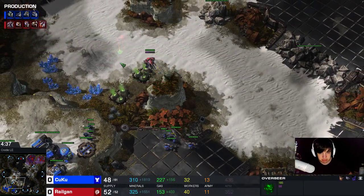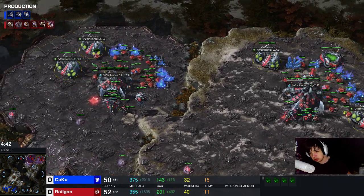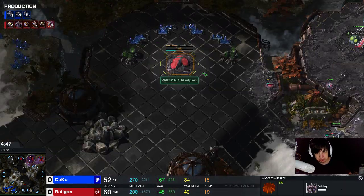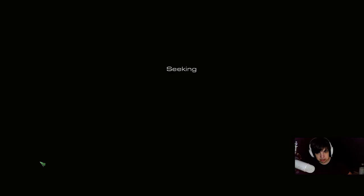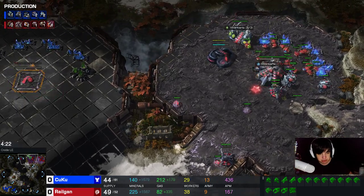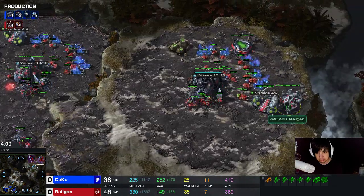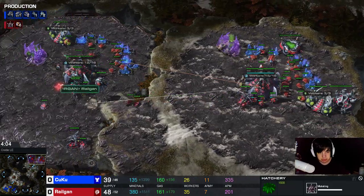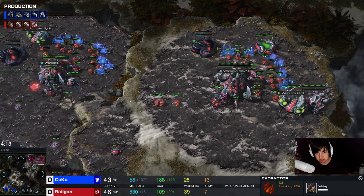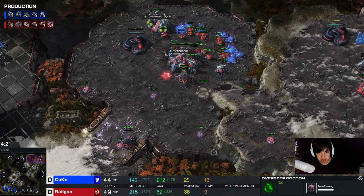When the lair is done, I immediately morph an overseer. I also went up to four gases total. You can also play this build with three gases only. I only have two drones in this gas - slight mistake. Let's go back to look at what's happening at home. This is when the roach harassment stops. The lair is done, the second gas gets taken, the third gas gets taken, the fourth gas gets taken. Roach speed is started. Overseer is made so I can do some scouting.